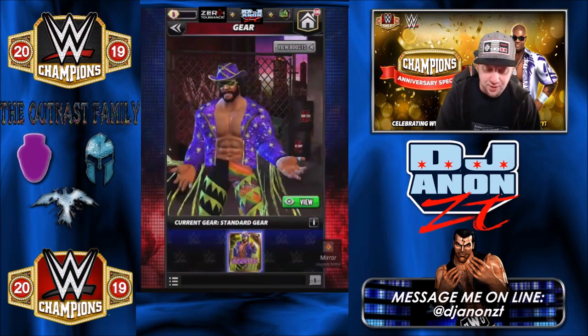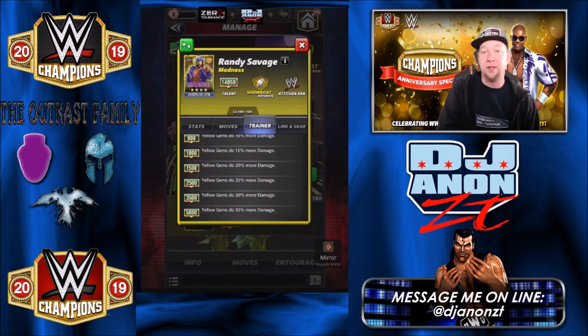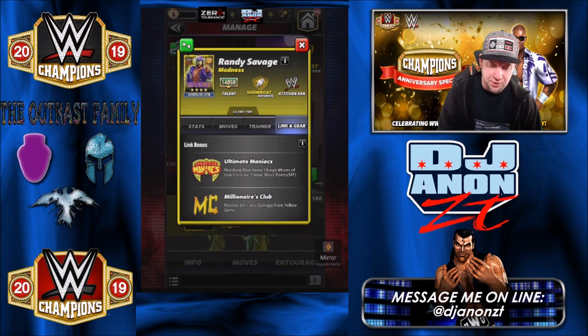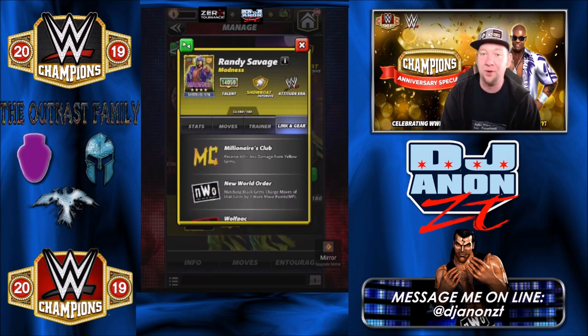He only has the standard gear. Let's go ahead and have a look inside the poster — he is the yellow gem damage trainer, and I use him on Vince McMahon a lot of the time because I got Vince strapped up and he's got that choose yellow area move, so I use this to really beef that move up. Look at all the links for Savage here — Ultimate Maniacs, which is what we're doing. Matching blue gems charge moves of that color by three more move points, and I know it still doesn't make sense but it will in the last video when I do the tag links video. We're going to try to make something happen with that out of two characters who aren't known for their blue moves.